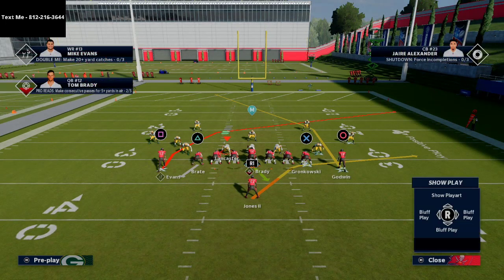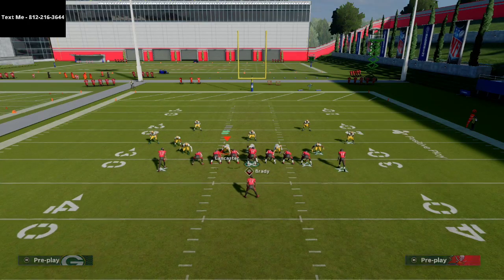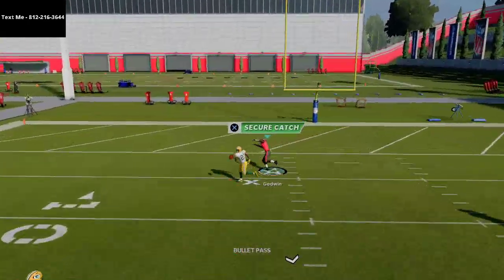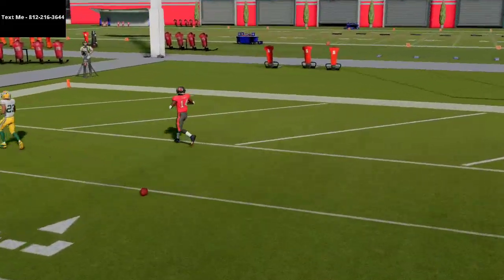You have a really good crossing route, a really good post route, and then you can do whatever you want with your tight ends, especially if you have hot route master. This scheme can really, really be effective.